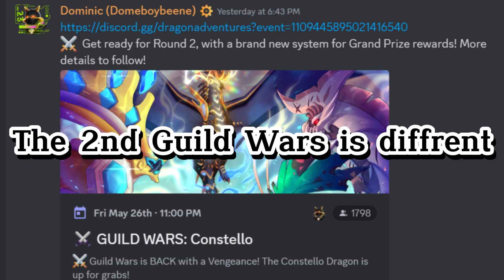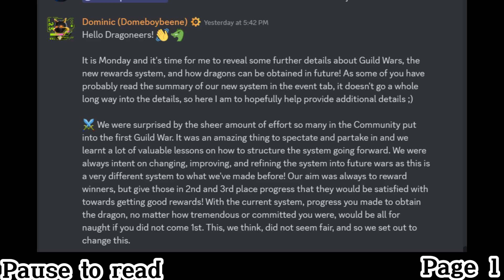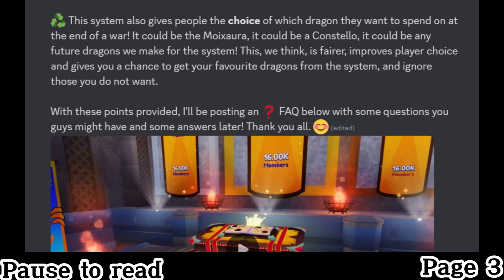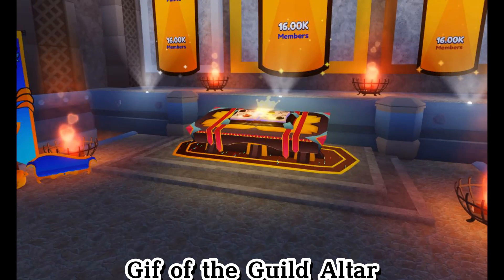The second guild war is different. I think on tier 5 you will get some guild gems, or maybe at the end of the war you will get guild gems. I'm still not sure how the system will be, because the developers haven't told us much about it. But I believe we will get guild crystals, but not the dragon — instead, you can summon the dragon on the guild altar.